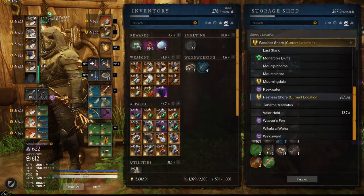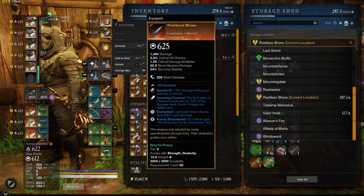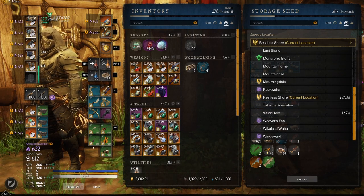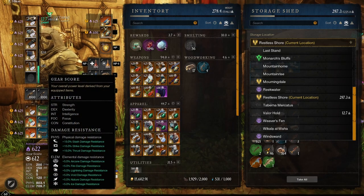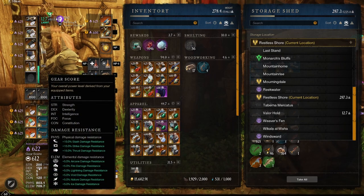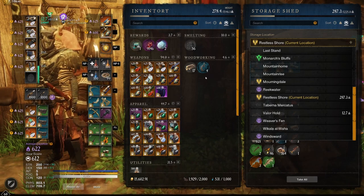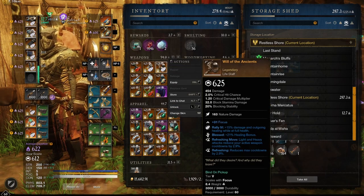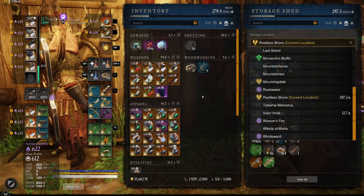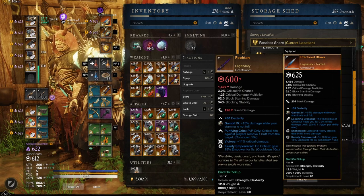This is actually a rather good legendary great sword. For me it's going in the chest for now — I'm still playing with Practice Blows and I love Leeching Crosscut, it heals so much. I did change my strength and dexterity to 150 to dodge more, and I saw my crits go up to 9.5k–10k. So the heals I'm doing right now are insane — at 75 percent I'm doing 5–6k crits and 5–6k heals. Very interesting, but I'm going to put this great sword away for now.